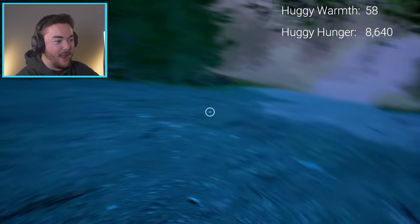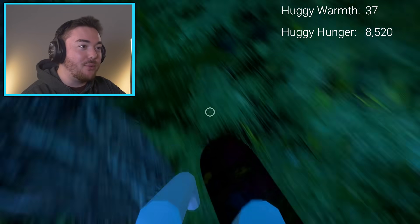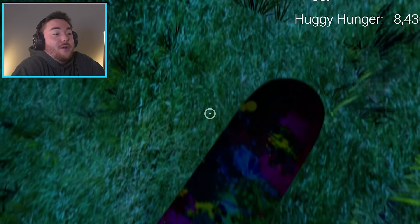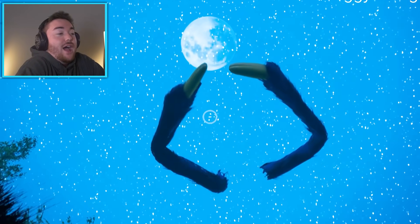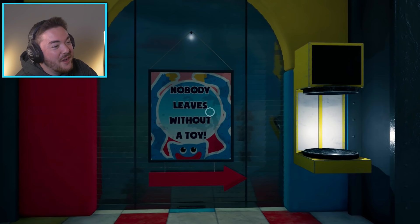So I got over to the skateboard. I'm going to ride the skateboard all the way over there. The warmth is actually going to run out. Huggy is sitting there just getting cold. No, I'm running the skateboard back! I'm coming to save you. Oh my gosh, I'm in the water! Oh no, can I get off? Please, I'm drowning. It almost looks like those are Huggy's hands here to save me. Did she save me? Wow.